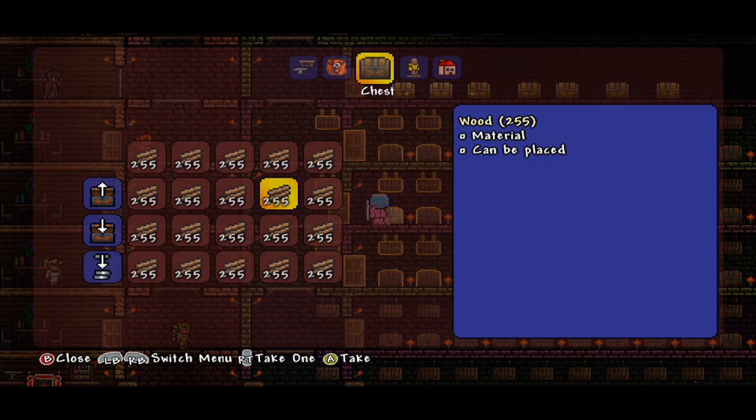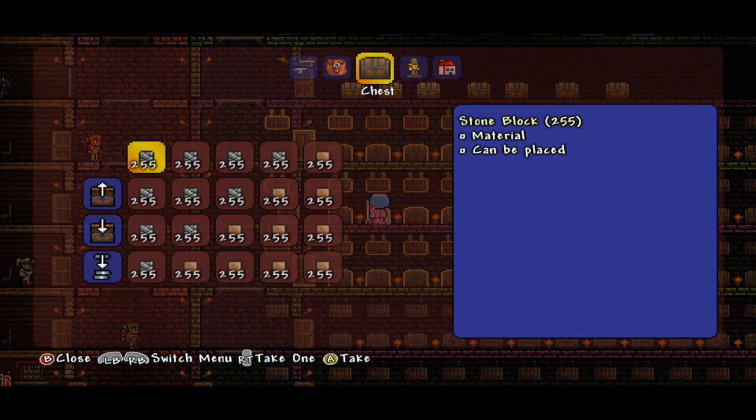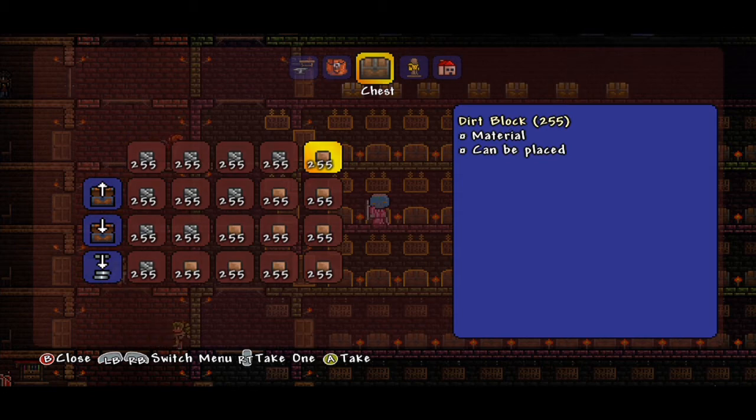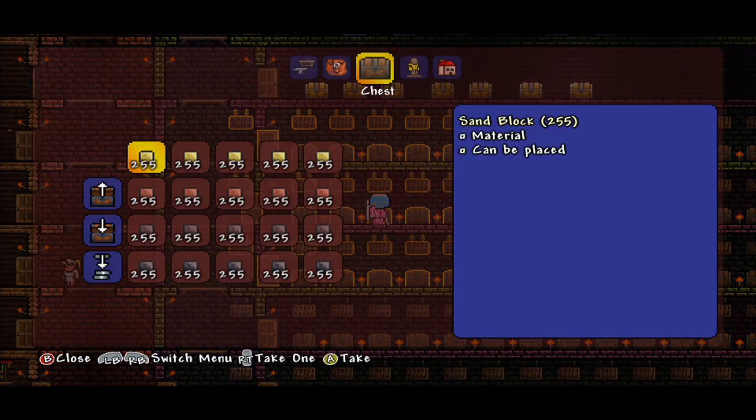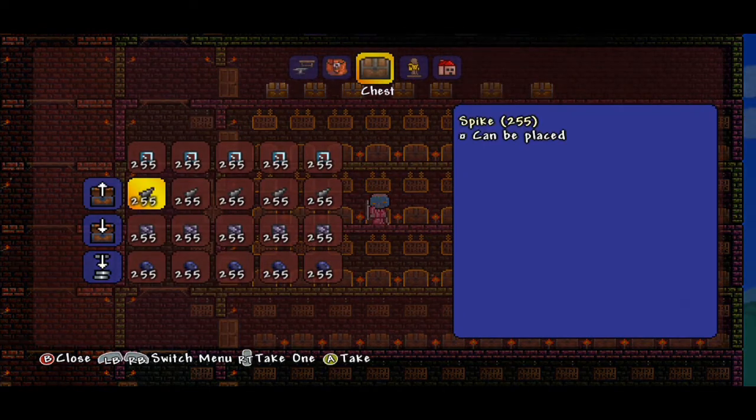We have wood galore — nothing but wood. We have stone blocks with some dirt, nothing complicated there. Sand, which happens to be one of my favorite building materials — you can convert it to glass. We have clay blocks, which can be used to make brick, and mud blocks, which I've never used before but they look okay.